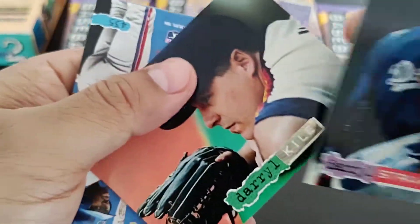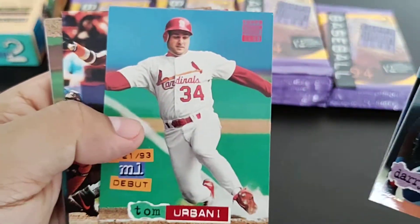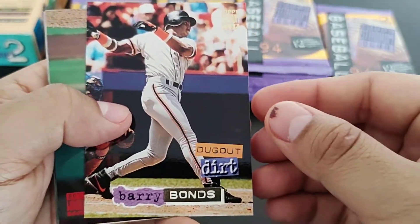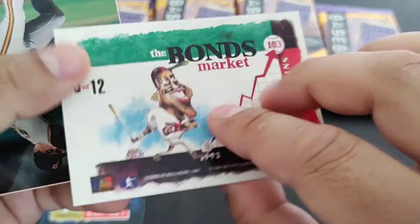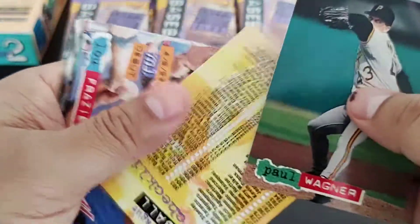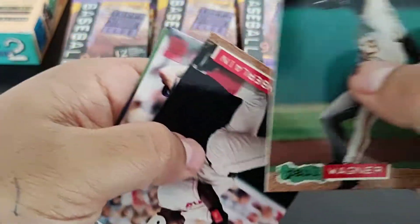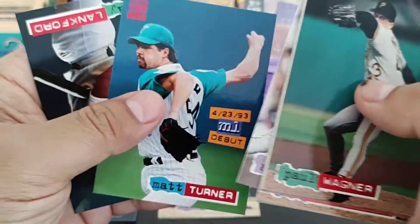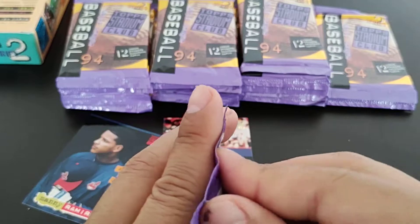Darryl Strawberry ML debut, Rondell White — oh, there's a Barry Bonds dugout dirt! Ray Lankford, this is a 1-in-6 checklist, another ML debut, another Wes Chamberlain, Ray Lankford — these cards are all over the place.